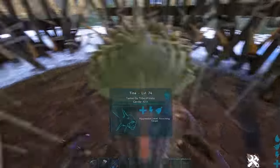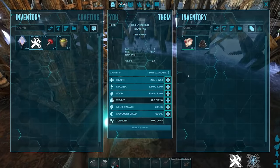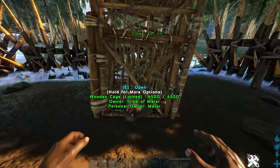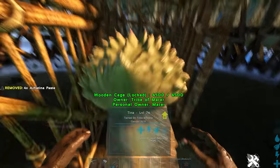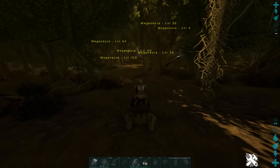Tip fourteen: on servers that wipe frequently, the fight for cementing paste early game can be hell. If you get a tamed Achatina, place it on wandering and either over-encumber it or put it in a cage — it will passively produce Achatina paste at one every minute up to 100. Achatina paste is a direct substitute for cementing paste, so once you can get sweet veggie cakes to tame them, get yourself some Achatinas and you'll be laughing.